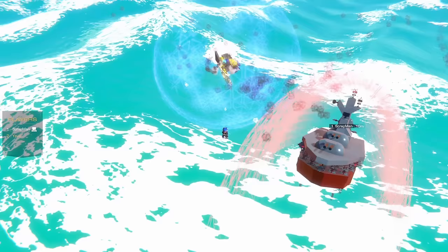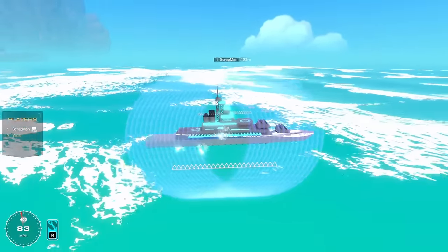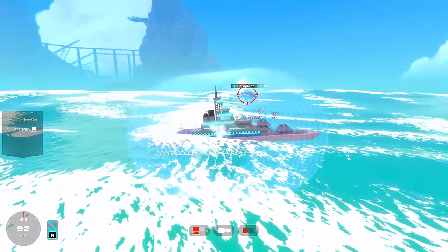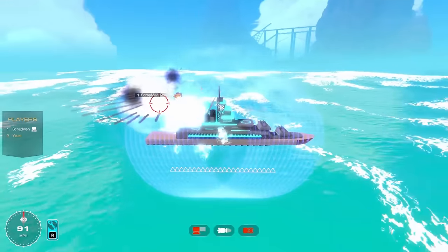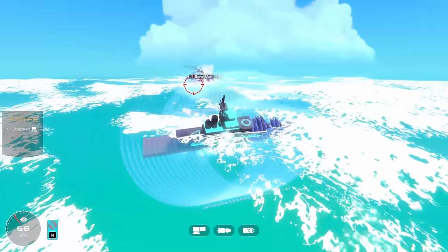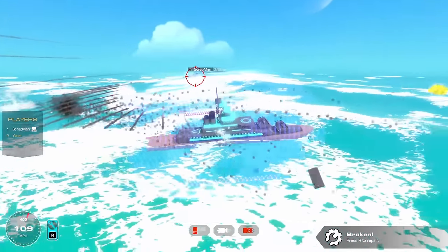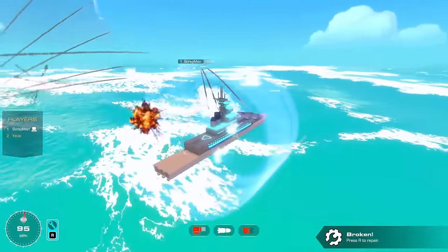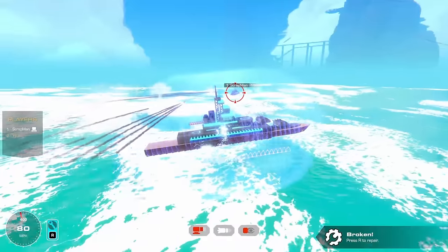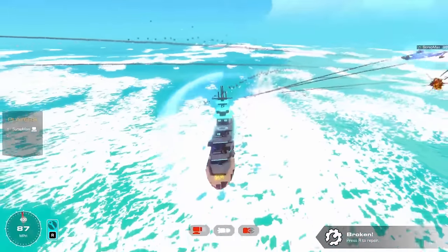Let's see what happens when we have equal stats. Three, two, one, go. I have a strategy here — I think I hit myself. I'm trying to turn. Look at that — the rockets don't go through the shields. I'm hitting waves. Pieces need to turn — use the other side.